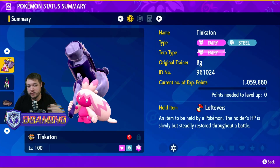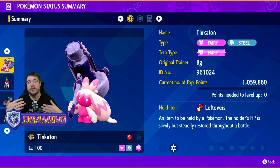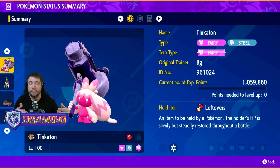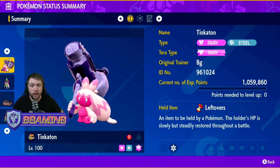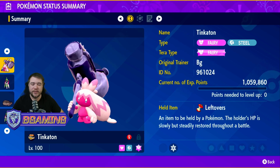To start off, Tinkaton is a Fairy/Steel type and that typing is very good. They did not give Tinkaton the best stats, but with the way it's actually working, we can do quite a bit. The Tera type is going to be Fairy or Steel depending on what you catch it at. You could go either way — maybe Steel — but if you are actually hitting stuff for more than three times you could Tera, if not there's no point.